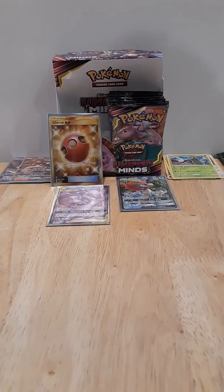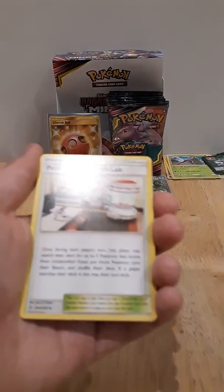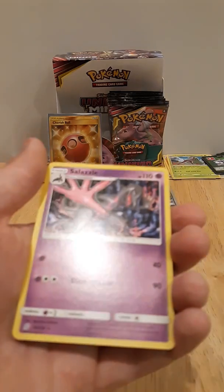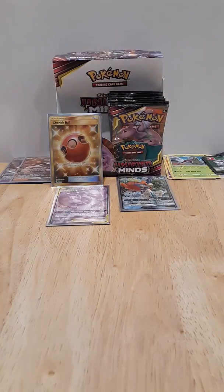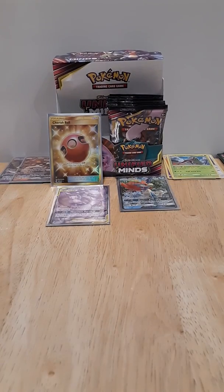So green code. Let's hope we get a couple more GXs though. Like, we've got two GXs and a Cherish Ball, which I technically, I guess, would be okay with. But it would make me very happy if I could get at least two more GXs, maybe a full art, maybe a GX. I opened a pack at the movie theater, and it had a green code, and I got a hollow Hoopa. So that was kind of cool but weird.